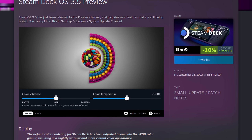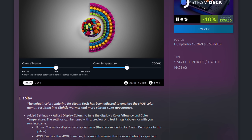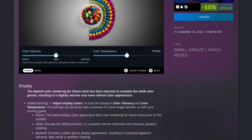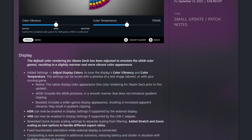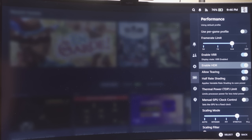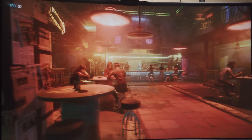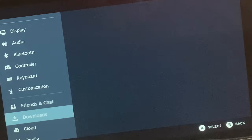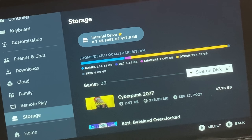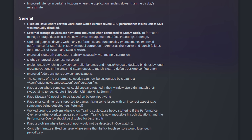Valve has just released the biggest update that Steam Deck has had in a long time — probably the biggest Steam Deck update since its release in February of last year. This is Steam Deck OS 3.5, and it includes fixes we've been waiting for a long time, like support for HDR, VRR, and a bug fix that should improve the performance of Switch emulation, PS3 emulation, and CPU-bound games like Starfield and Baldur's Gate 3. This update also reduces the space the shader cache needs while improving shader compilation performance, and it brings some surprise updates we were not expecting at all.